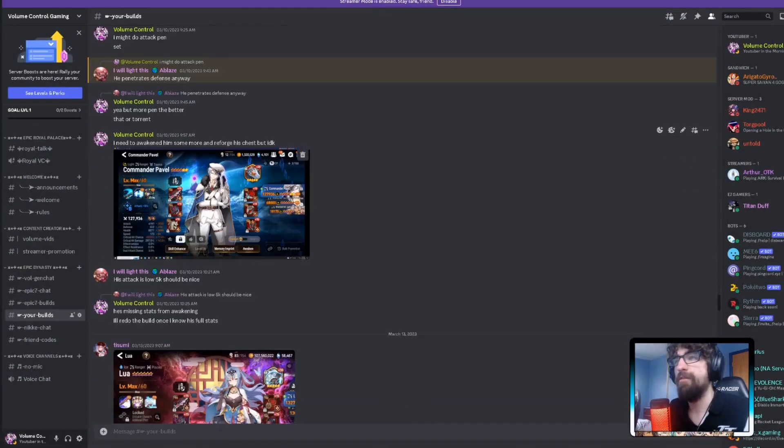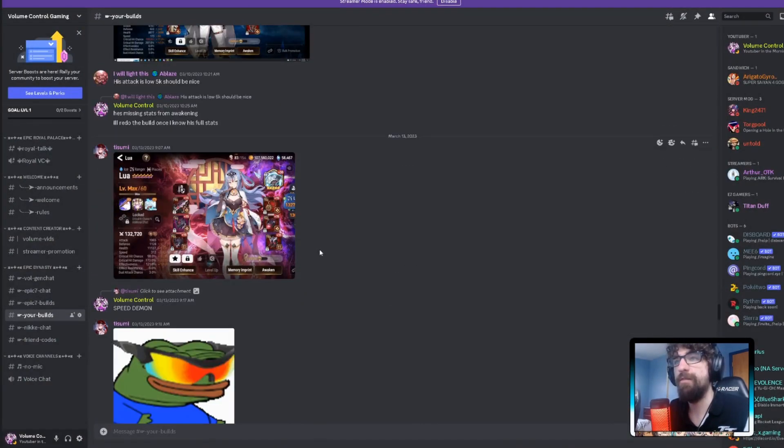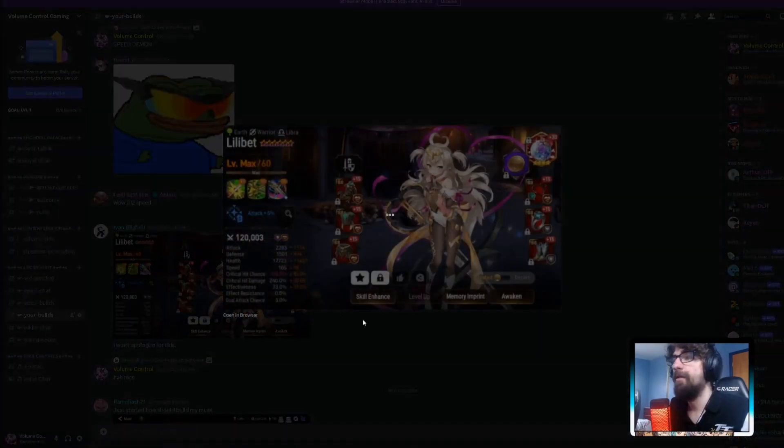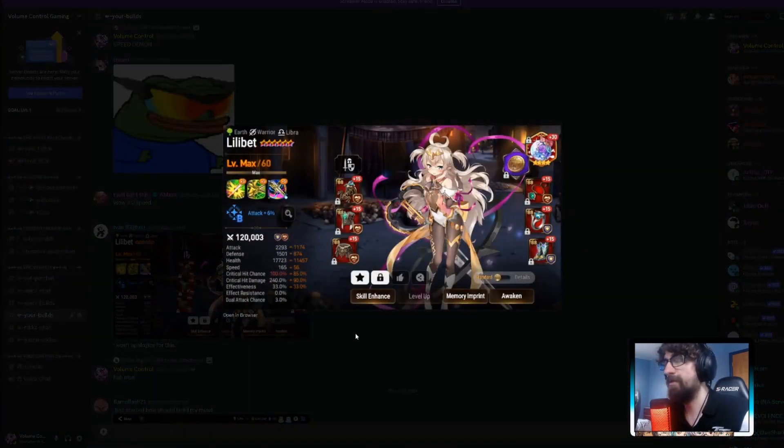Lua — 312 speed, the fastest in my Discord. 98% crit chance so she can set up Commander Pavel. Nobody is catching this thing. 11,000 HP and 1,100 defense — tanky enough to make it work. 121 effectiveness. This is a real Lua — absolutely amazing. 312 speed is crazy, I need this for my account.